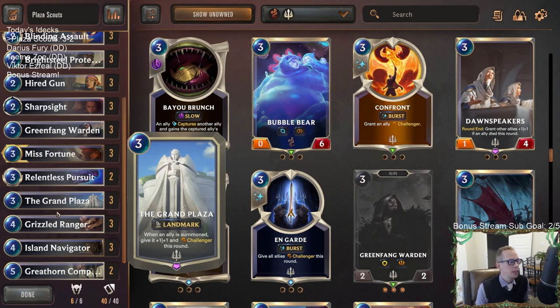Teasel has a good one: whenever an ally is summoned, give it Challenger this round; if that ally already had Challenger, give it plus one, plus one instead. That's kind of cool — your allies with Challenger, like Fiora, get plus one, plus one; things that don't normally have Challenger just get Challenger. So everything gets a bonus somehow. I like that — that works too.